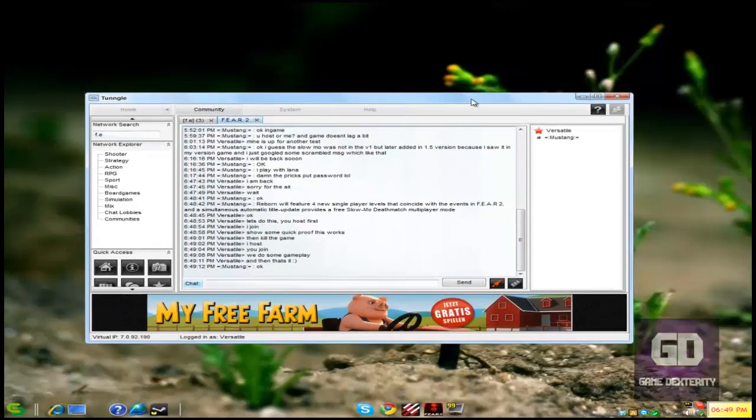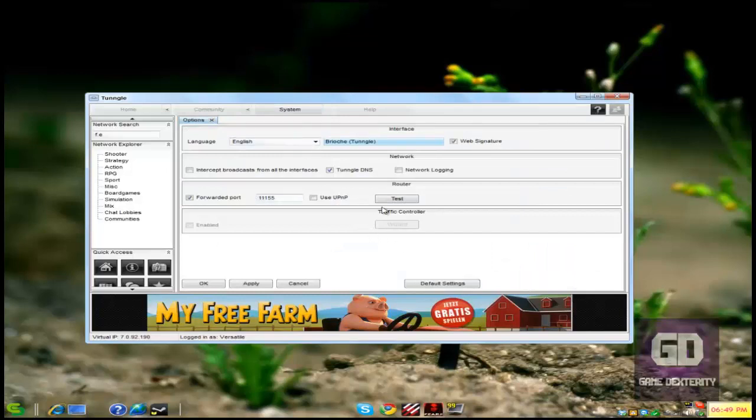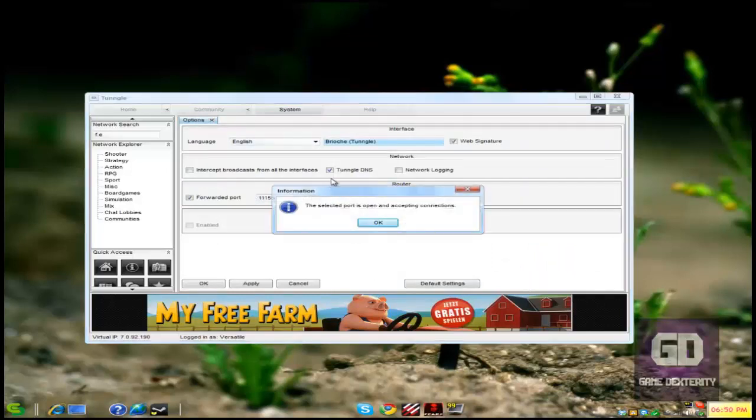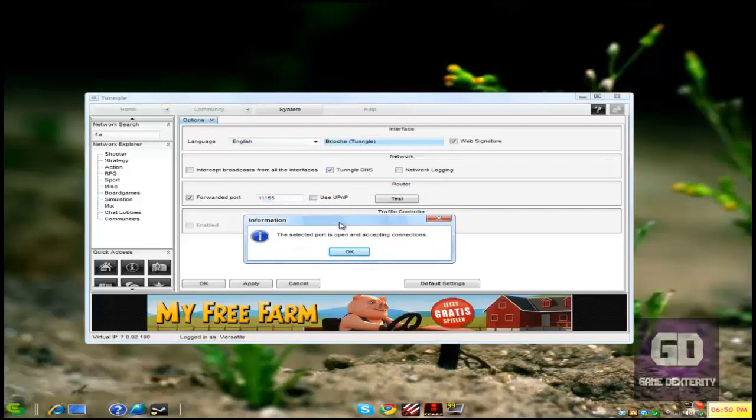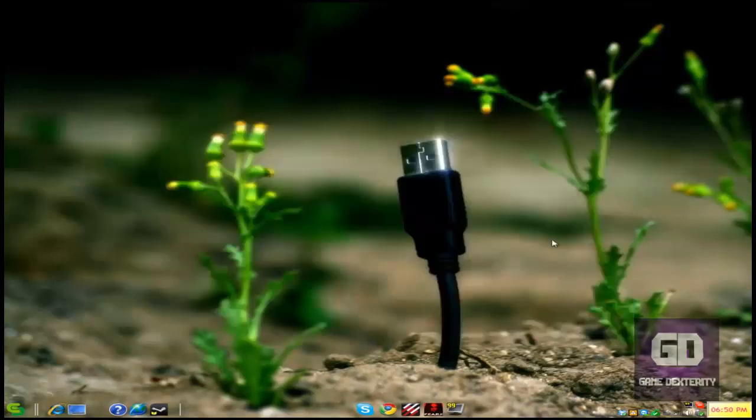He's going to volunteer to host the game so I can show you guys proof of joining his game, and then we're going to switch roles and I'm going to host my own game. Whenever I host a game in Tungle, I always want to make sure that my Tungle port is open — UDP 11155. If you have absolutely no idea what I'm talking about, please go to the more info section; I got a link to the port forward video. So with that said, let's jump straight into the gameplay footage.